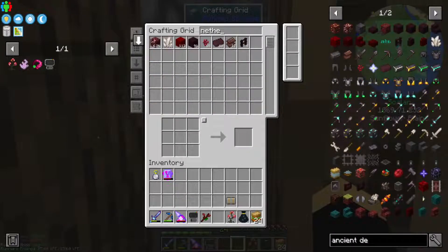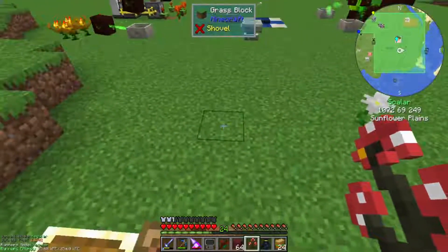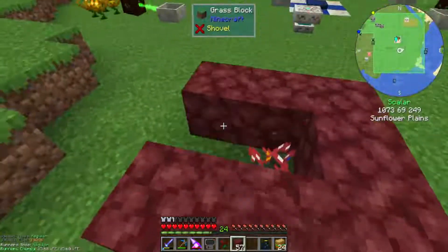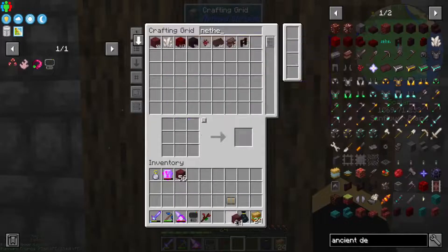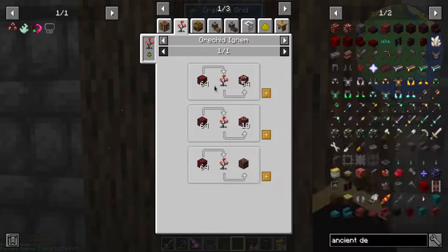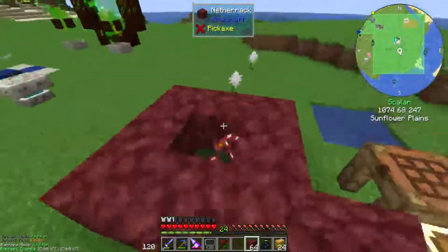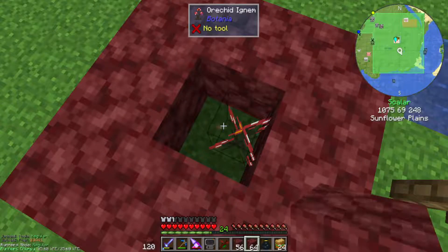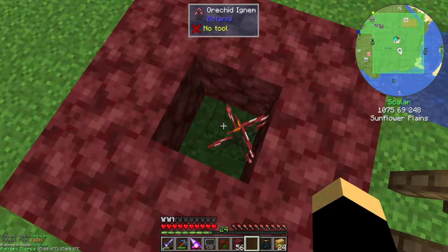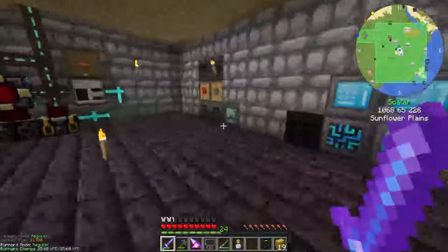What I need to do now is grab some netherrack. Like the Pure Daisy, I can put down one of these and also put down blocks two from there, and eventually this should turn into ancient debris theoretically. If I throw it a stack, it looks like it has a chance of turning into - I'm not sure which one it turns into - like nether court or something. I'll throw a stack and just see what happens. All I know is if I put netherrack around it it should turn into ancient debris.